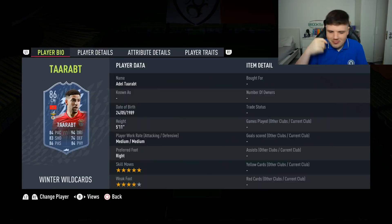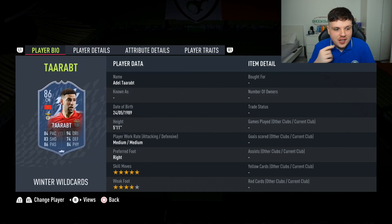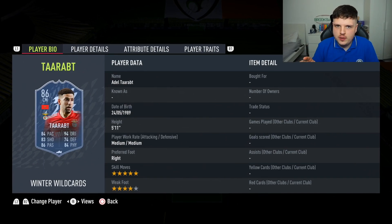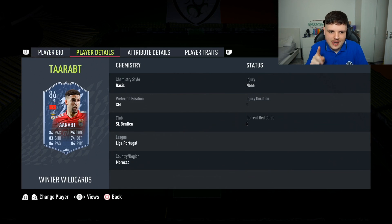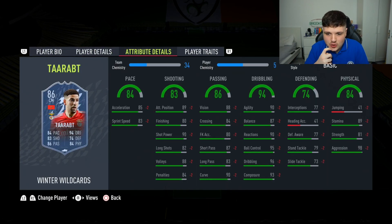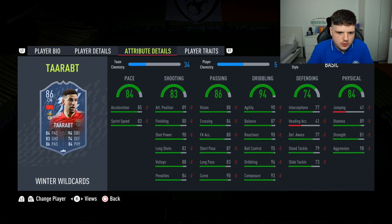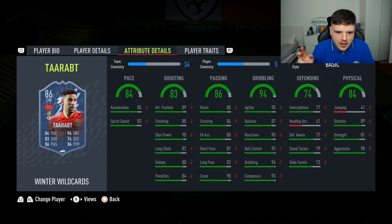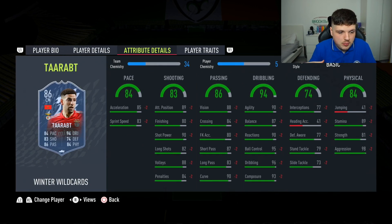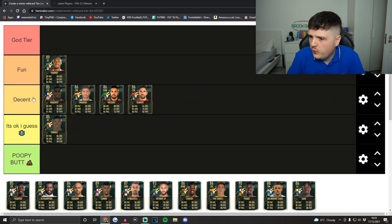Five-star skills — absolute. When you see his card you see 94 dribbling and you think 'oh christ.' Looking at his actual in-game stats: 90 agility, 87 balance, good strength, great stamina, good defending as well, shooting's fantastic for a center mid, and passing's good too. Decent pace — you know what, this is a decent card. Funnily enough we've got a category called Decent, so that's where he goes.